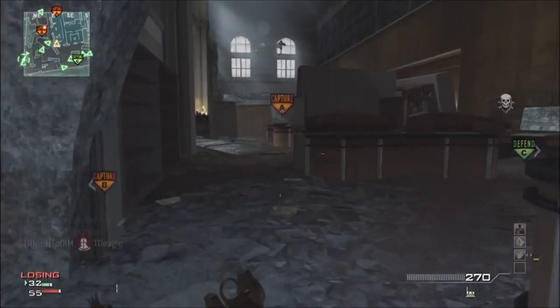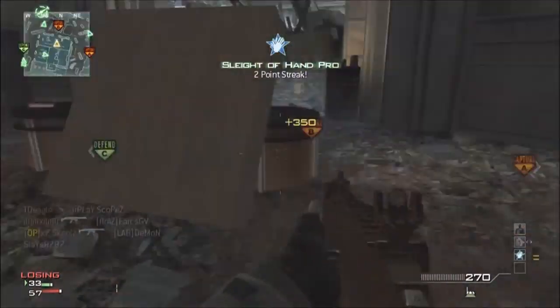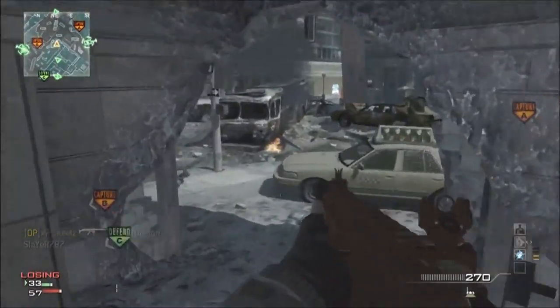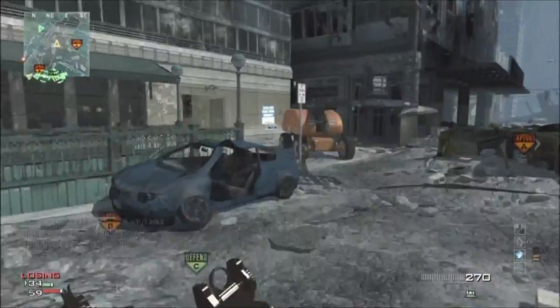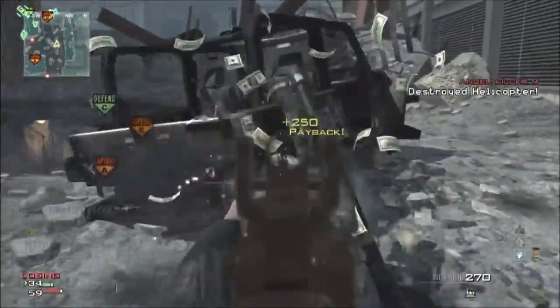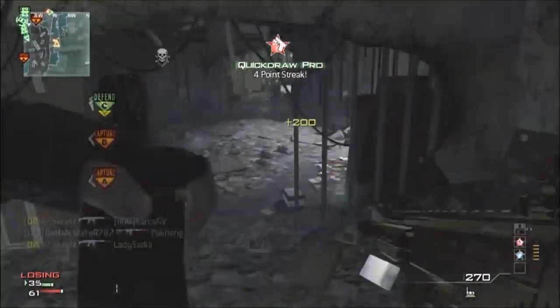I'm having a portable radar with me. I'm running scavenger, assassin — because I just started playing the game again, so I'm putting on assassin — and then I have stalker. My unlocks are sleight of hand, quickdraw, and marksman. Look at that few kills right there.